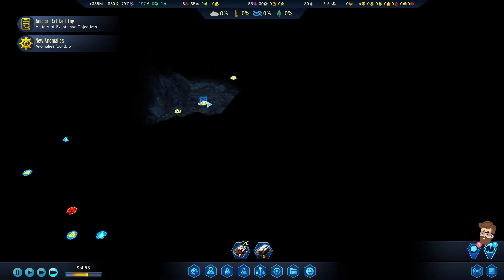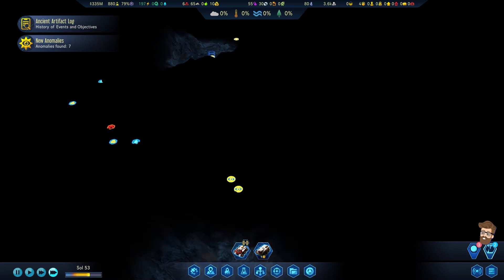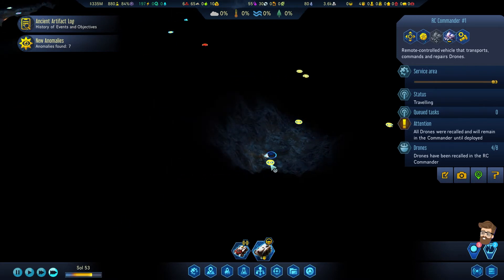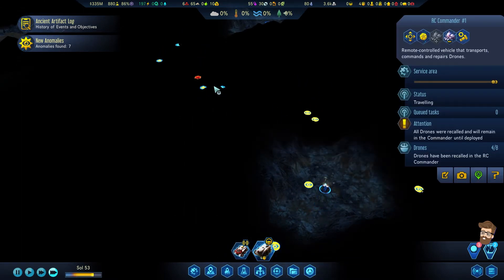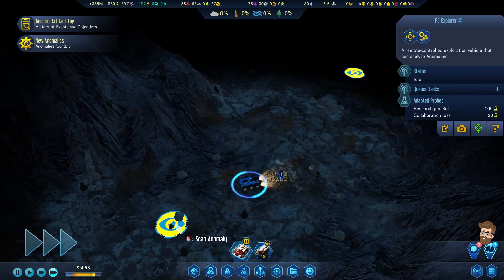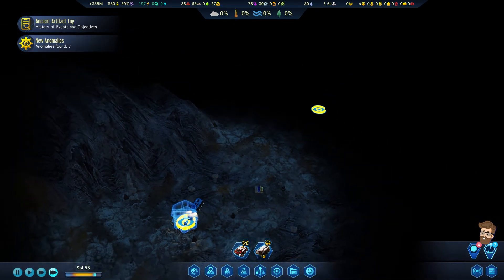We'll get this guy scanned up. This is a destination anomaly. We're in the right spot. I thought you were going to be a rare — I guess not. I think some of these will be supplies. We found some supplies there: 17 rare metals, 21 polymers, and 32 metals. I'll take that in a heartbeat.